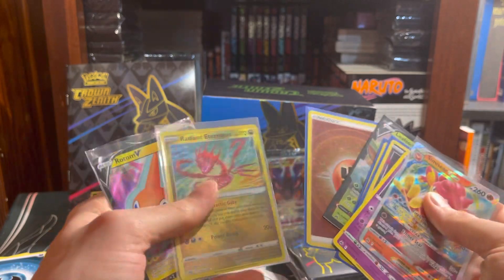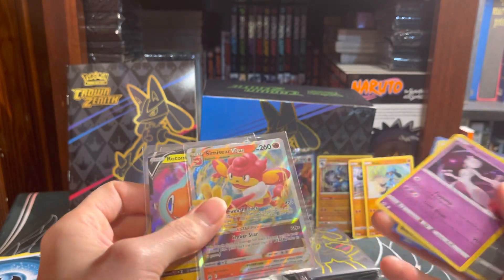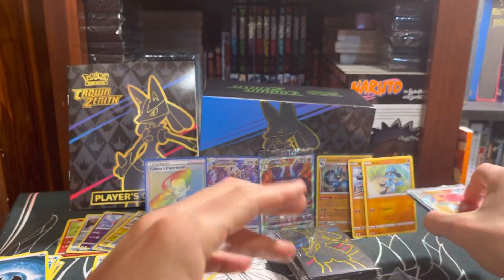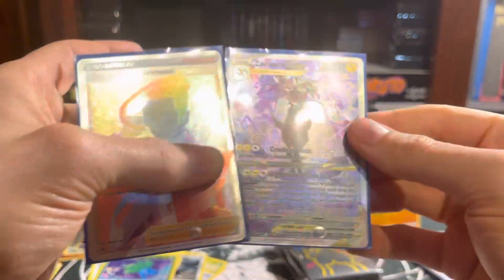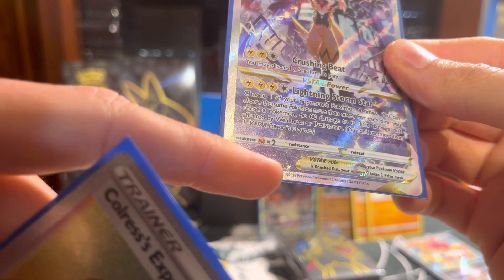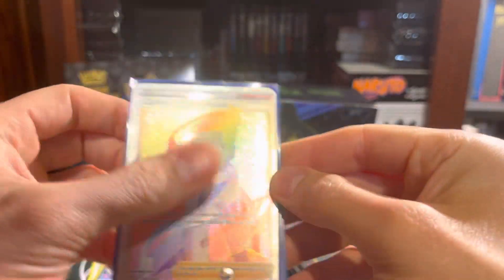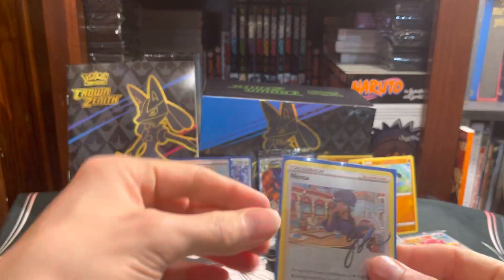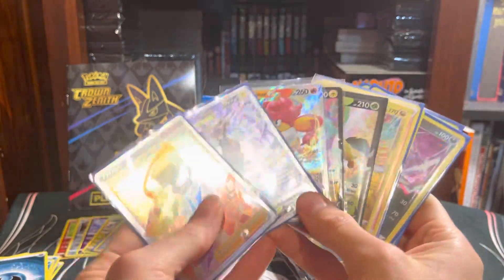This opening was insane. We got ourselves a Radiant, a Reverse Holo Energy, two regular V cards, a Full Art V, an Alt Art Hollow, two Holos. And out of the blister we got ourselves a Secret Rare. Out of the packs we got ourselves a Secret Rare Alternate Art Zoroark - I'm pretty sure it's number 43. GG. Maybe it's not a Secret Rare, but it is an Alt Art, I know that for sure. That's fantastic. Wow. Great pulls - leave a like if you enjoyed the opening. Comment what you'd like to see me open in the future on this channel, and subscribe for more. But as always, keep making those awesome pulls. Rocky out.